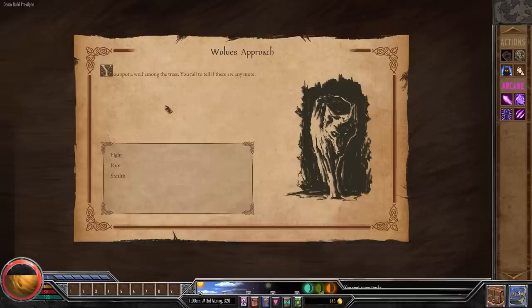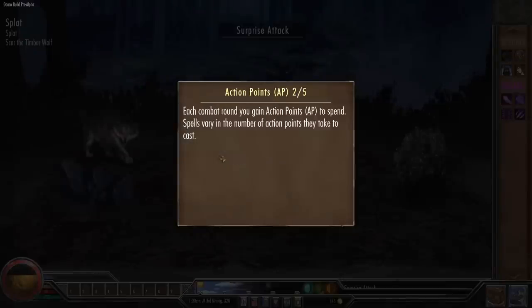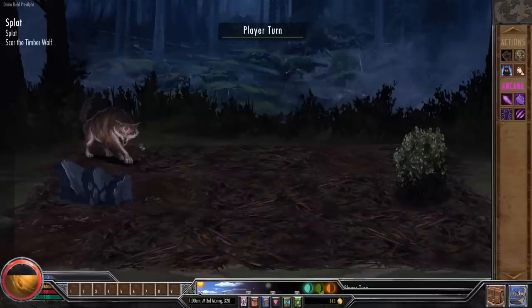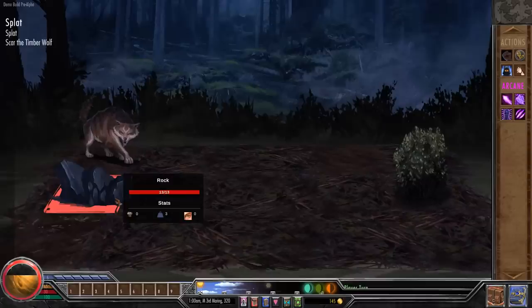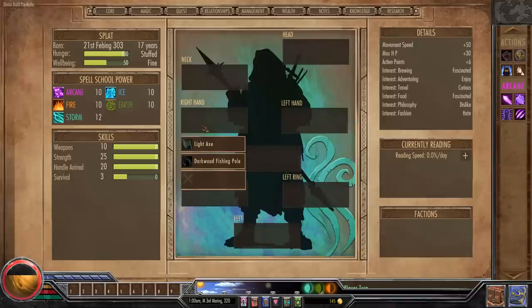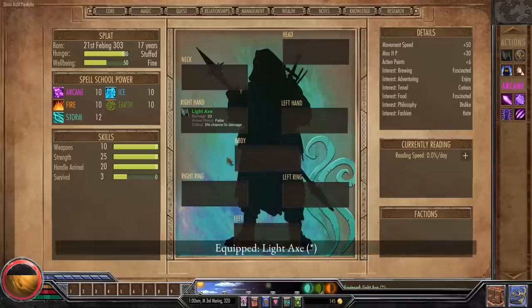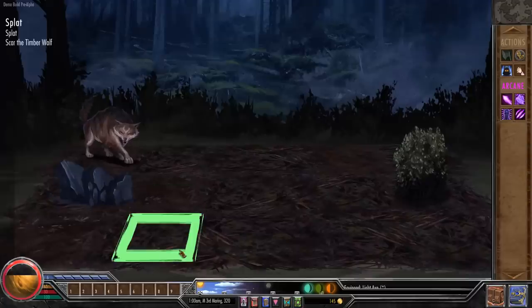We spot a wolf amongst the trees. The wolf has 40 HP and is hiding behind a rock. I forgot to equip my axe, but it turns out you can equip things in combat without losing any AP. So it is plausible to equip items mid-combat.